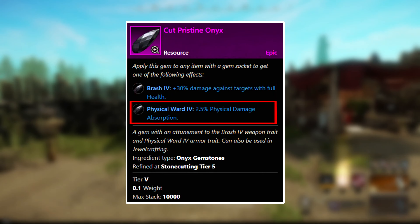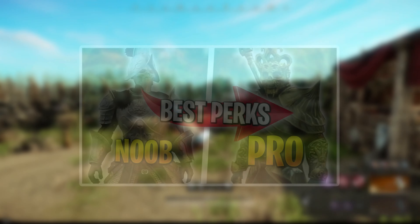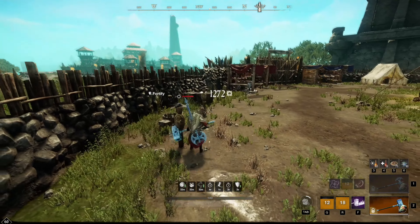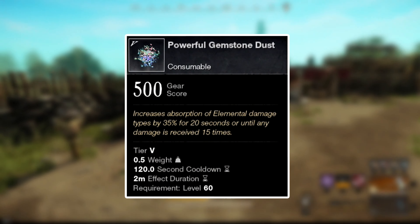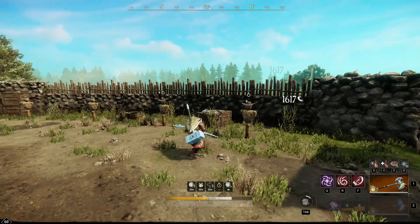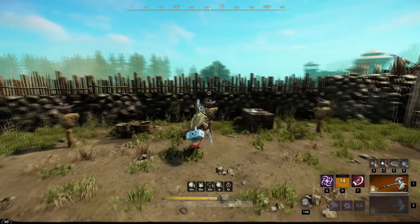For the warhammer and greataxe you want to use the opal gem, and for all your gear, rings, amulets and everything else use the enix gems. To find out the best weapon and gear perks, watch the linked video in the description. Don't forget to use tier 5 gemstone dust for increased absorption of elemental damage, and to get even more attribute points use the plus 40 constitution food. If you were looking for a very powerful tank or melee bruiser build that is used by the best players and is great for all PvP or PvE activities, then this is the best weapon combination for you.